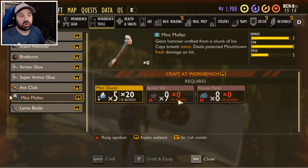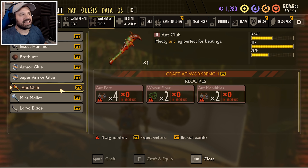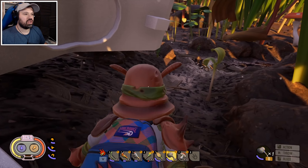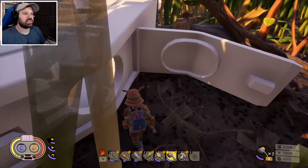The new item we can craft is the mint mallet! It takes five mint chunks, nine spider silks, and eight flower petals — all easy to get except the mint chunks, since you need an insect hammer for those. The mint mallet is a giant hammer crafted from a chunk of ice cup's breath mints — deals mouth-fresh damage. But look at the damage compared to the ant club — it's nearly double the damage! That is absolutely insane, and the speed is exactly the same so there's no speed penalty.